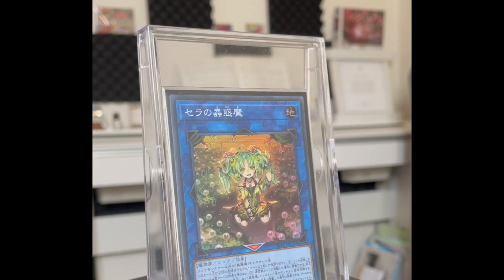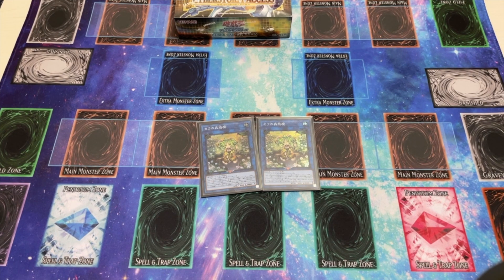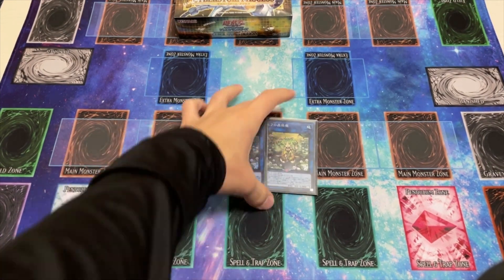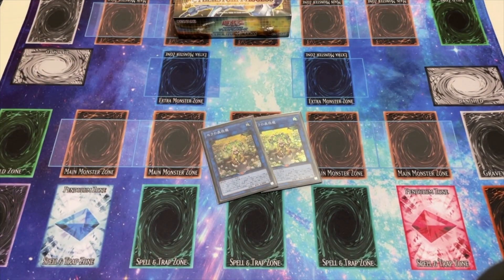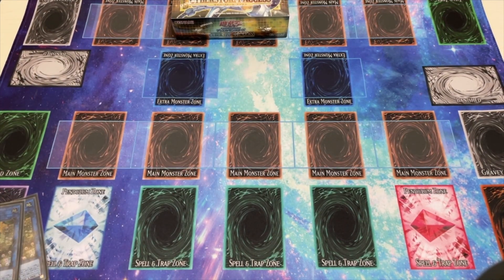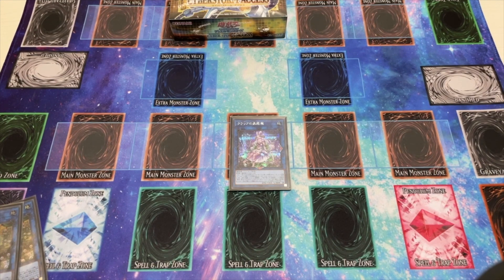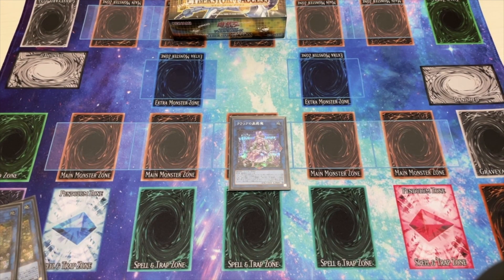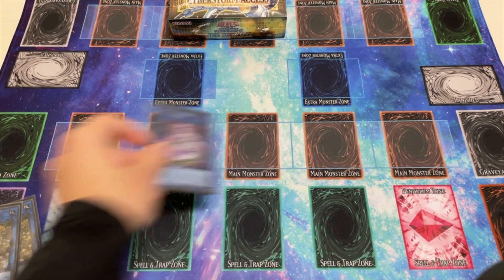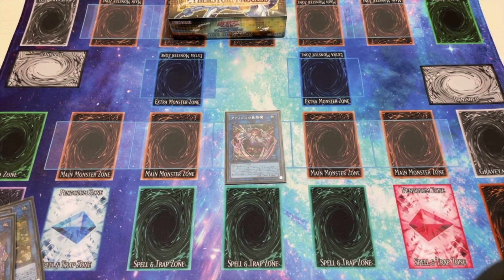For the extra deck, we play two copies of Sarah — the bread and butter of the deck. You go into this every time and it gives you so much advantage. As MBT said on his latest YouTube video, it's the most broken card in the game that isn't part of a meta deck. What's even better is the field spell now protects it from battle — a lot of times you'd be sitting on this 800 attack monster and they'd run it over, but with the field spell you can protect it. Next we play one copy of Trap Tricks Claria — honestly the weakest Trap Tricks monster in the extra deck. It allows you to reset a trap hole instead of sending to the graveyard, but nine times out of ten I would rather special summon a Trap Tricks monster from my deck to interact on my opponent's turn.